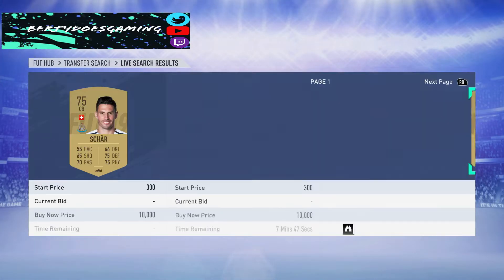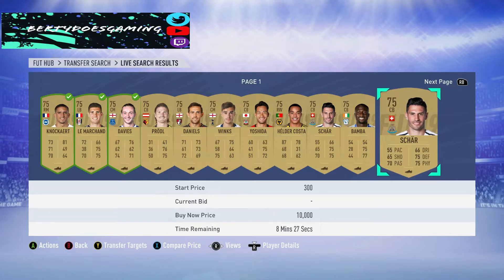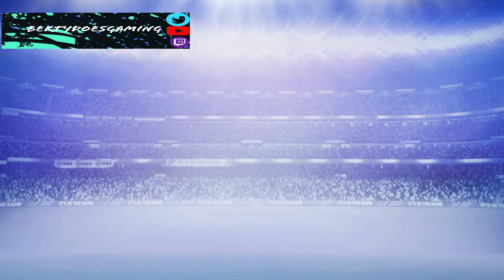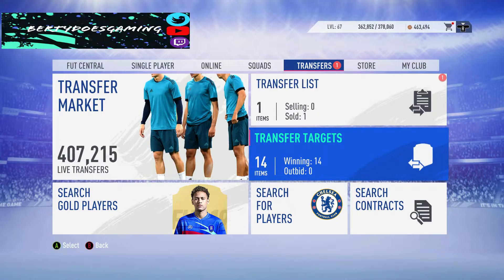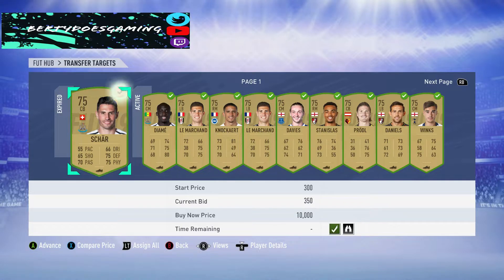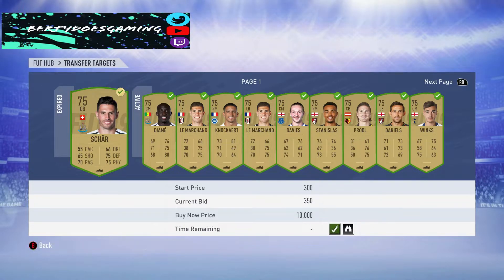I have done it before where I've had hundreds of thousands of coins in order to invest in this method. What will happen is they go into your transfer targets. There's only so many you can have in your transfer targets, but it builds up. Once it's built up to a certain point, you go in, get rid of all the expired ones, take all the 1-1s and relist them.